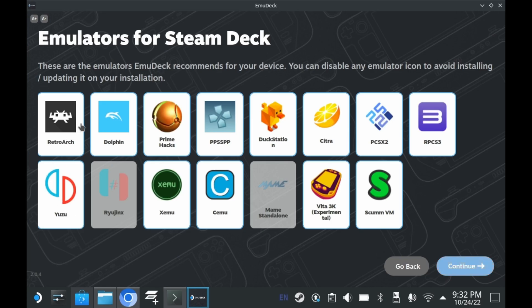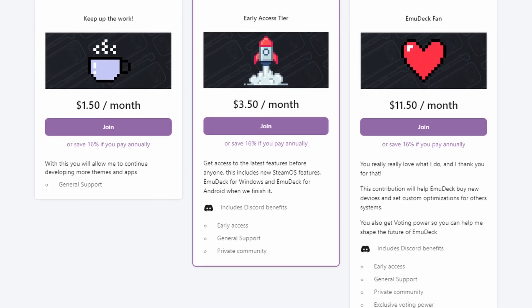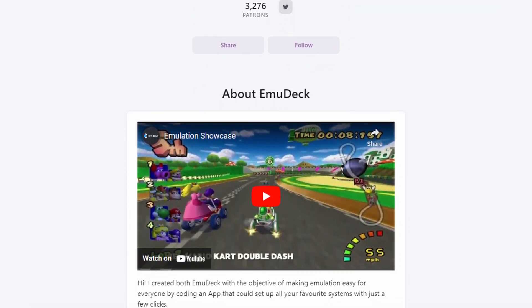That said, if you're familiar with the Steam Deck scene, you may know of a little program called EmuDeck. EmuDeck does have a Windows version, but it's in beta and it's exclusive to patrons over on their Patreon page. So if you do sign up for the Patreon page, just use EmuDeck instead.